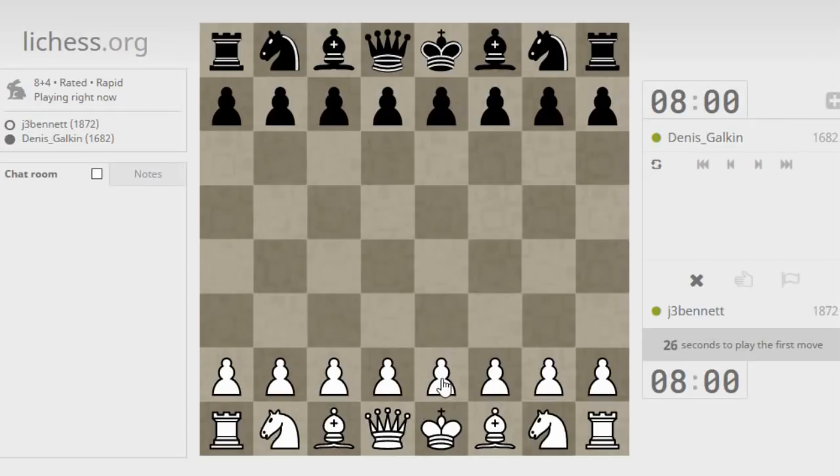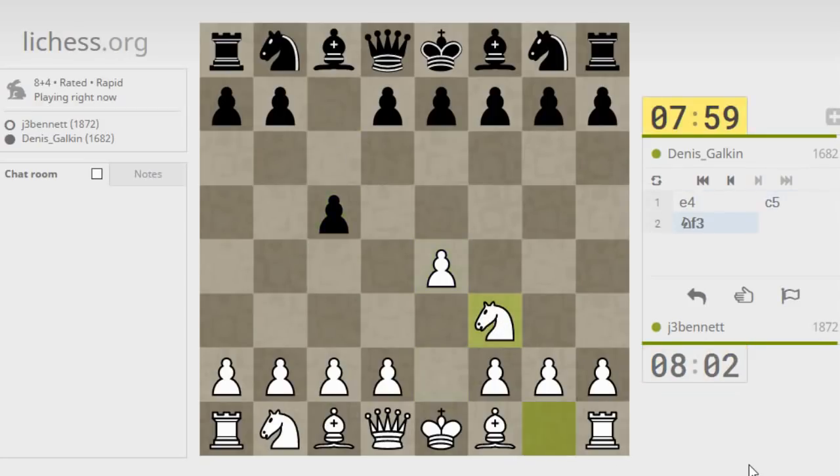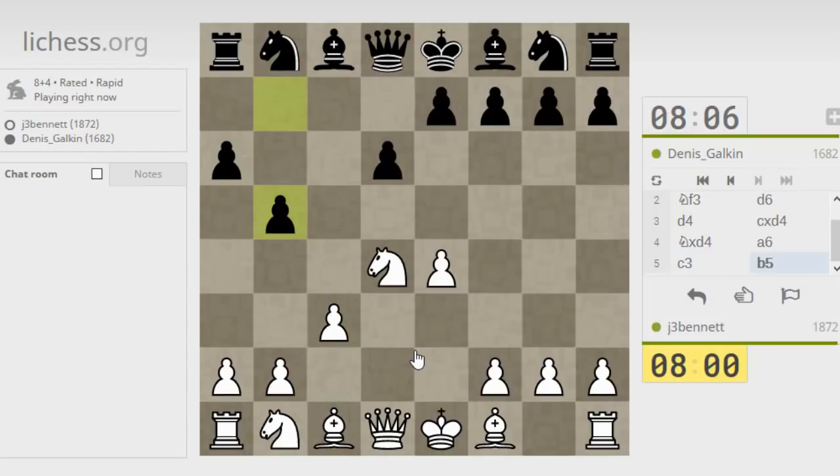Playing against Dennis Galkin. Starting with e4, going into the Sicilian — open Sicilian. He's playing classically with the early a6, the O'Kelly variation. I think I'm supposed to play c3 against it, and that's about all I know. The idea is to try and make that a6 move not so useful. If you just play normal moves, he can go for a knight on d4 that turns out to be a useful move.